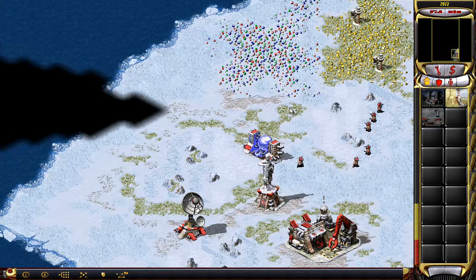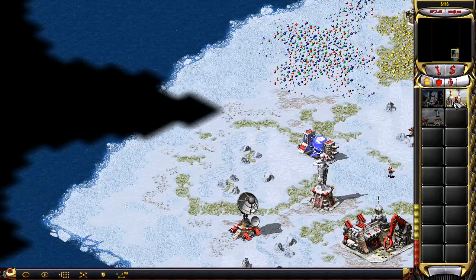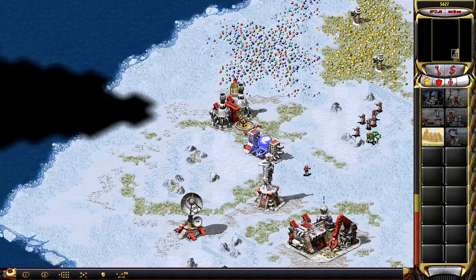New rally point established. Start off by building some troops here. Send them up on this spot right there. They're going to be chronosphereing some tanks in there. Construction complete. Cannot deploy here. Building — new construction options.